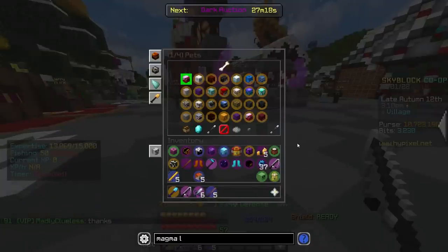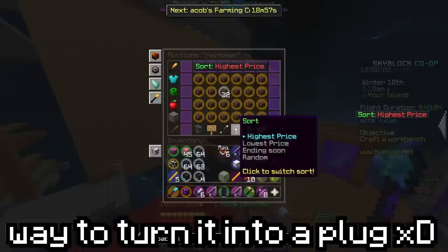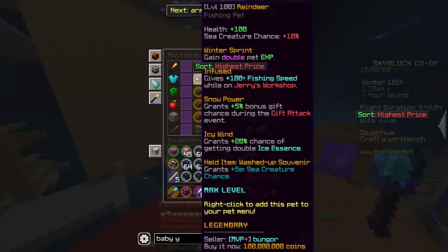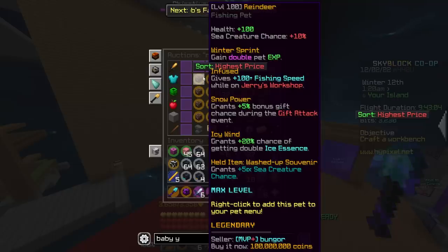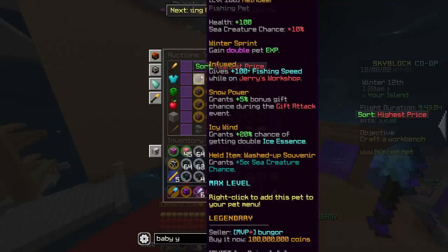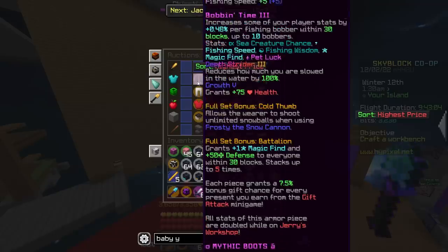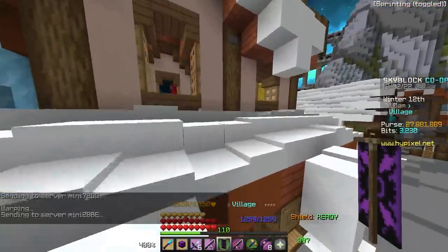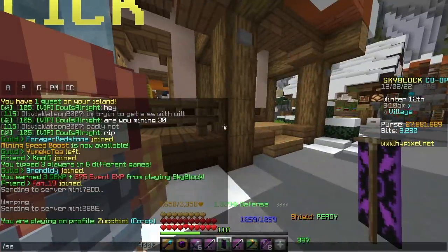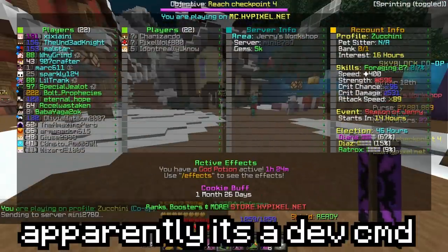There's also this new reindeer pet, which I think is better than an Ammonite - 100 fishing speed on Jerry's Workshop, but this is at level 100 so I'm not gonna get it. And then there's this new nutcracker piece, which looks to be better than Magma Lord, maybe, or at least thunder? Anyways, let's get to Jerry's Workshop. By the way, if you do slash save the Jerry's, you go there. I don't know why it's like this, but it's so funny.